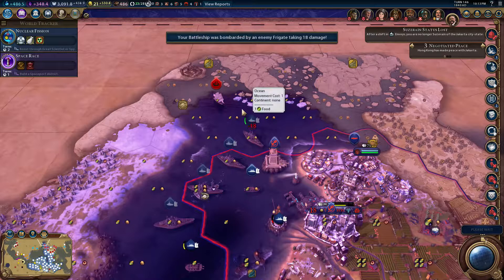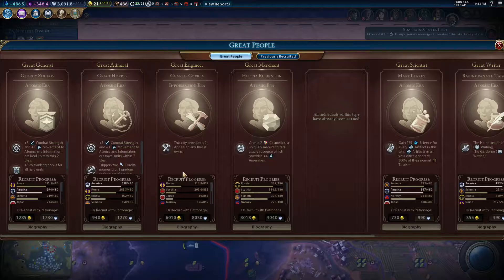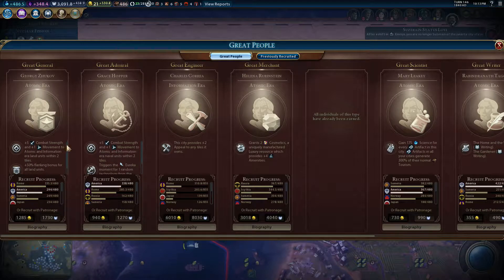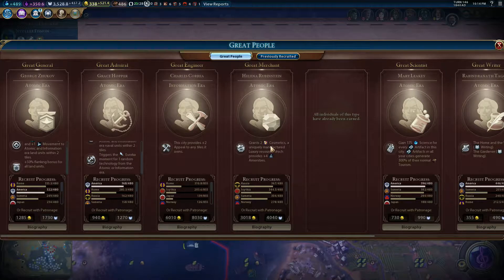Barbarian — don't bother. A frigate shouldn't be attacking a battleship; it just doesn't work mathematically. Let me keep an eye on these. Retirement bonuses: flanking bonus for all land units — that's pretty good actually. Triggers the eureka moment for one random technology. 'We choose to go to the moon in this decade.' I'm going to get rid of that for now — grants two cosmetics, that's pretty good.